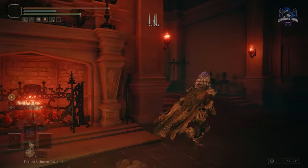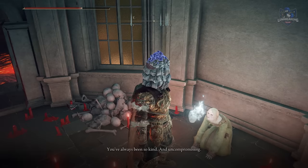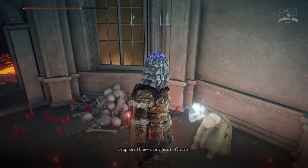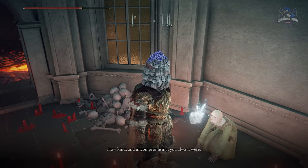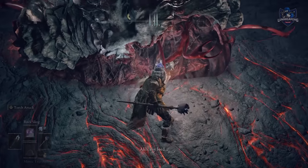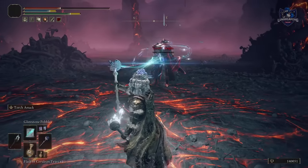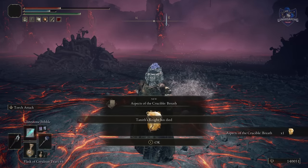Travel to see Raya once again. She talks about you letting her live and being very kind. If you haven't killed her and didn't give her the potion of forgetfulness, this is the third option where you let her live. Afterwards travel back to where Ricard was and Tanith will be there. Attack her and defeat her knight — you'll get the aspects of the crucible breath incantation. Looting Tanith gives you the consort set, which is Tanith's armor.